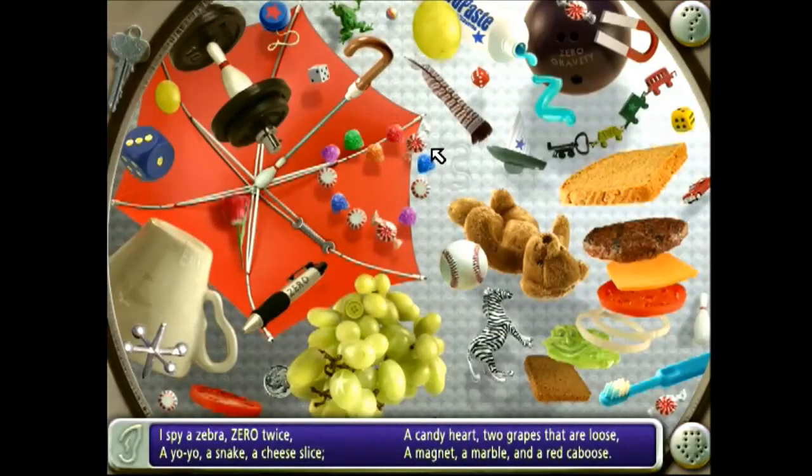I spy a zebra, zero twice, a yo-yo, a snake, a cheese slice, a candy heart, two grapes that are loose, a magnet, a marble, and a red caboose.